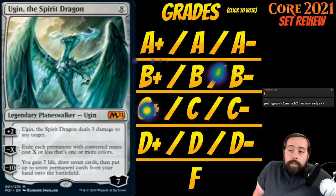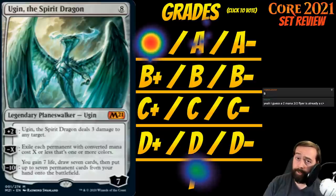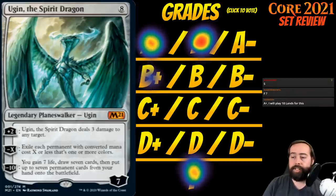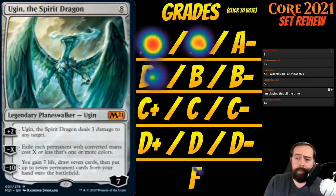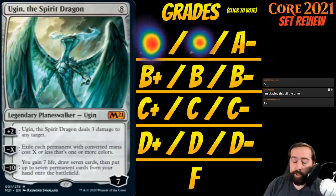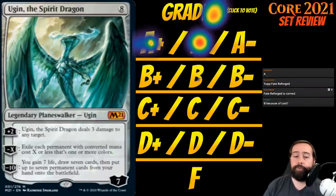That wraps it up for multicolor. Moving on to the only colorless non-artifact: Ugin, the Spirit Dragon. He's 8 generic mana for a legendary planeswalker at mythic, starting with 7 loyalty. Plus 2: deal 3 damage to any target. Minus X: exile each permanent with converted mana cost X or less that's one or more colors. Minus 10: gain 7 life, draw 7 cards, put up to 7 permanent cards from your hand onto the battlefield. Ugin is nuts. Eight mana is a lot, but he's colorless — he can go in any deck. As long as you can get to eight, he is an A-plus slam dunk, first pick every time.